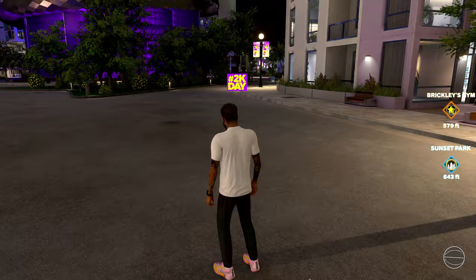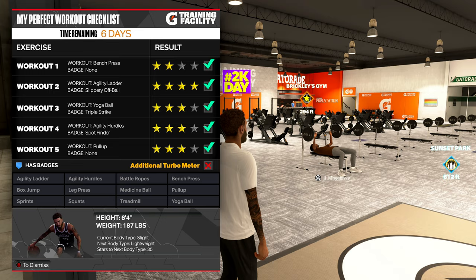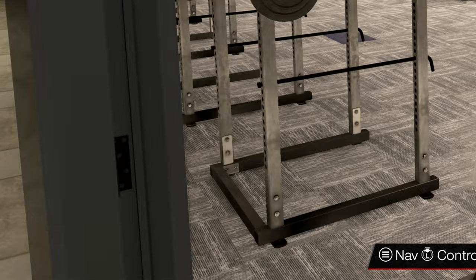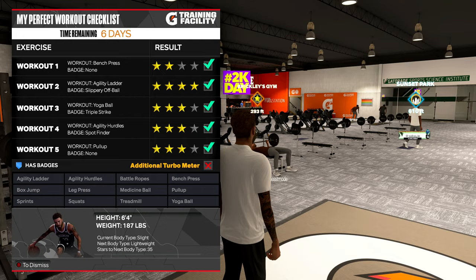So I'm here in the Gatorade training facility and as you can see on the bottom it says: current body type is Slight, next body type is Lightweight. The more stars you earn, the more you will unlock. Stars to next body type is 35 — so when I get 35 more stars from my drills, I will unlock the next body type. Right now I'm on Slight, that's just what it starts with, and then next will be Lightweight.